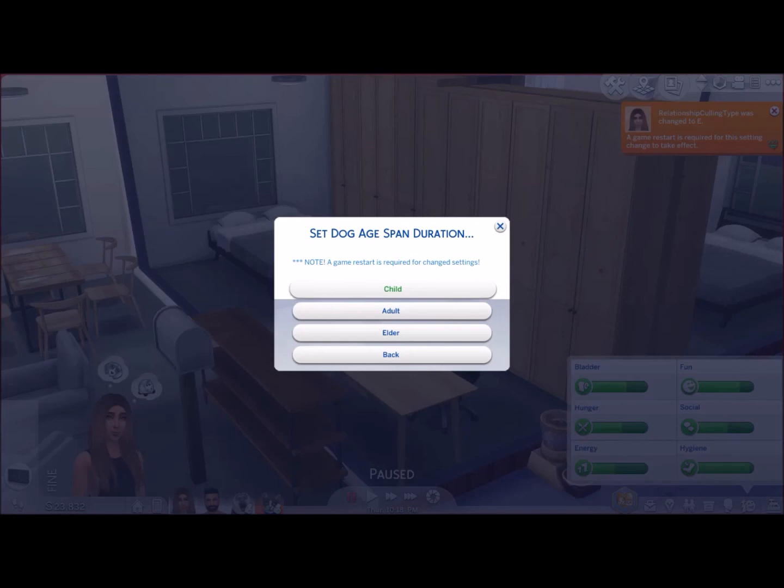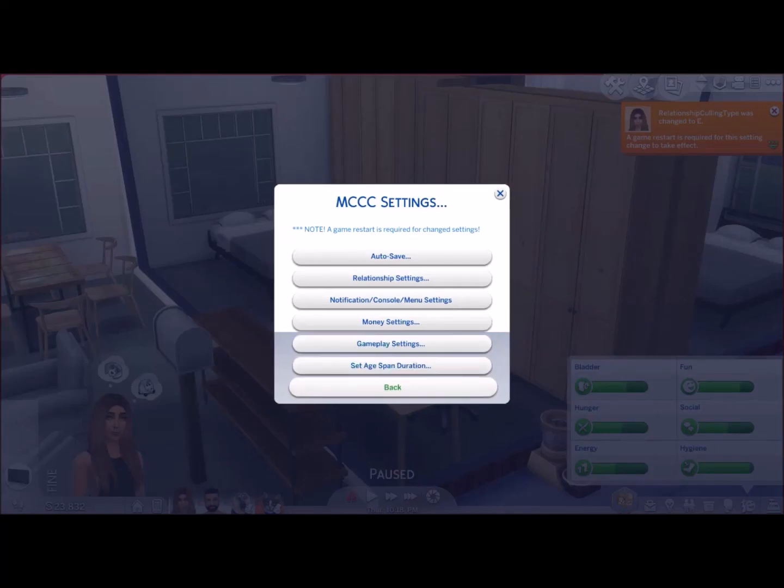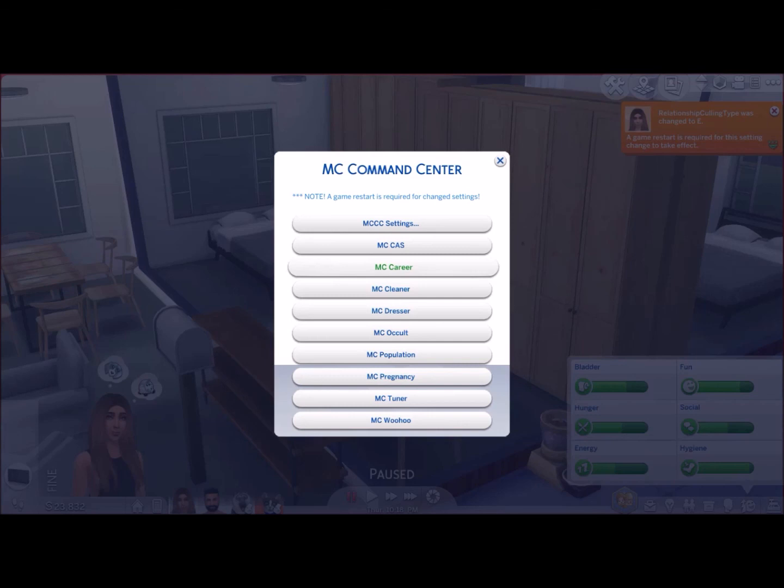Also, the dogs and cats settings are available if you have the Cats and Dogs game pack — not everyone has that pack, I know a lot of people won't have it. But that's your MC Command Center settings, and I will continue in the next video to give you guys more of an insight into what MC Command Center has to offer. Thanks guys.